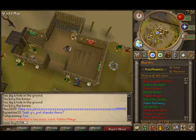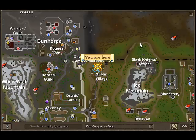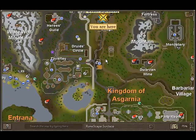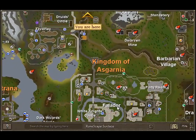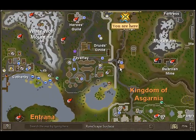I'll show you guys how to get here. If I remember, it's on top of Falador. If you remember where we went to do Doric's quest, just keep going north. Here's Falador — just go north, then go a little bit west.